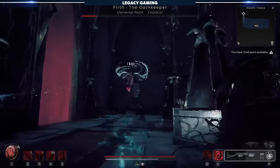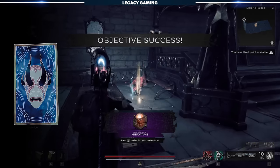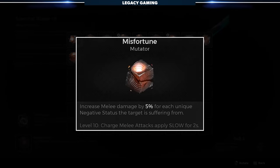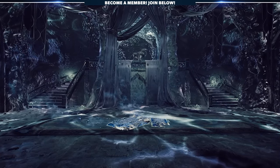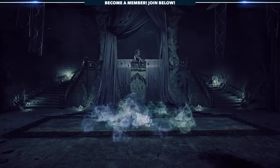Backtracking again to the Joker event: if you track the devil card and enter the doorway, it'll create an encounter with the Oath Keeper Aberration, which, if defeated, rewards the Misfortune Mutator. If you're building melee, this mutator is great, increasing melee damage against enemies with a status effect on them. One positive thing to note: unlike a lot of secrets in Remnant 2, so long as you don't choose the split mask card and doorway, you'll be able to scoop up all the extra rewards from this event.